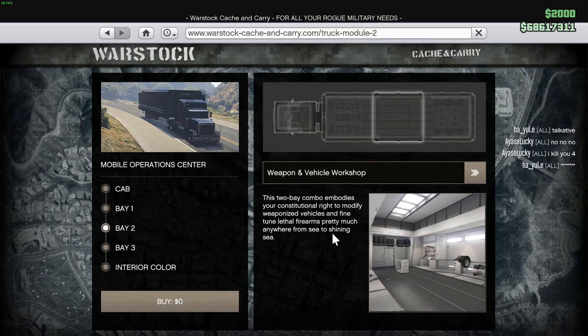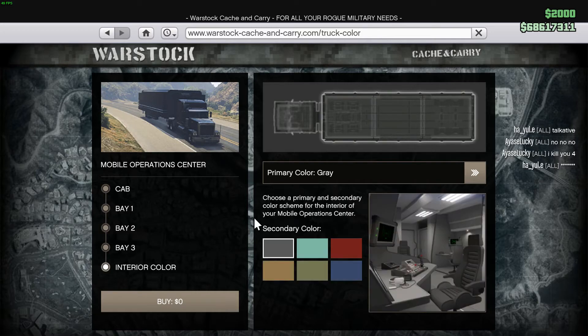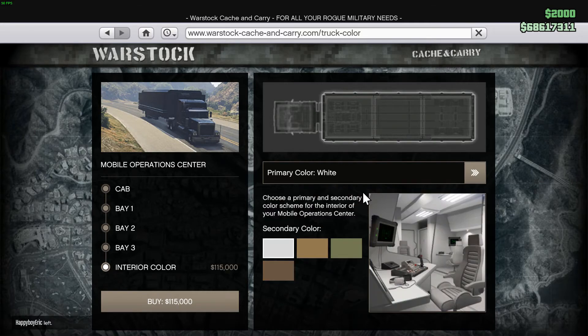Next is the interior color. Here is where you can select the color for your MOC. I've chosen primary color gray and secondary color gray as well because I like how it looks, but you can change it to whatever you want. I'm not going to change mine since I already like it.